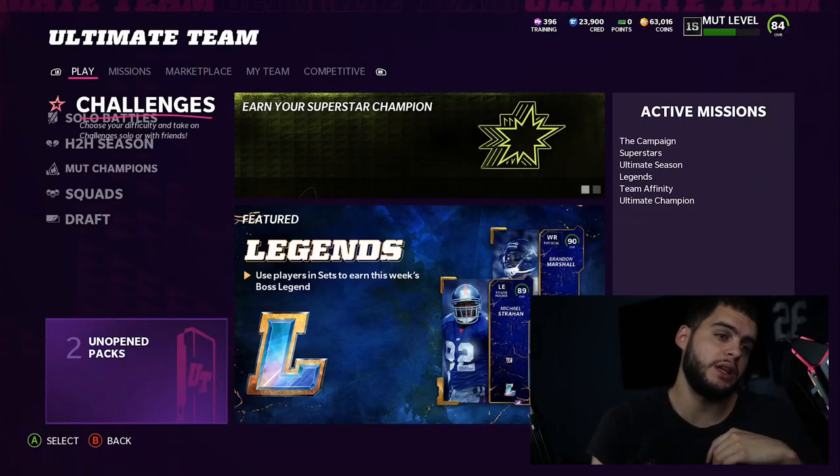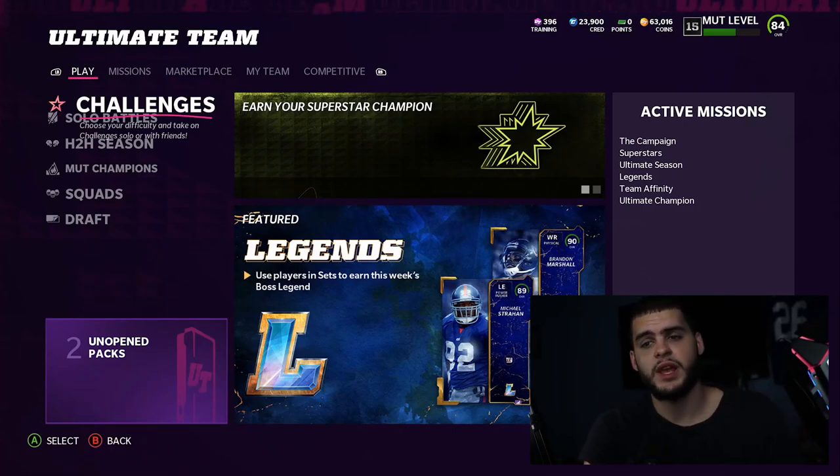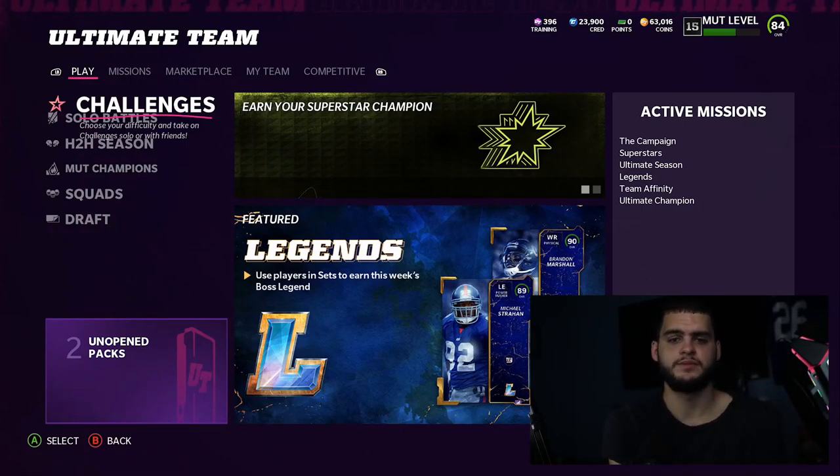Thank you guys for watching. If you need coins to build a god squad, head over to muttreserve.com and use code POODLE at checkout for 15% off. Like the video, comment 'Poodle Squad' if you want a shoutout. Enjoy the rest of your day — peace.